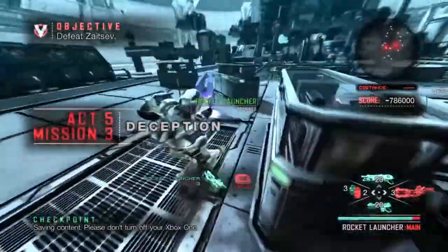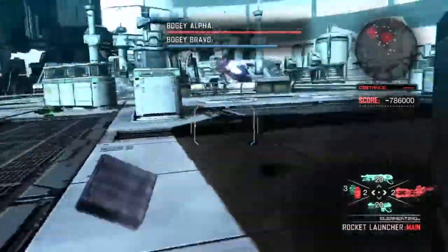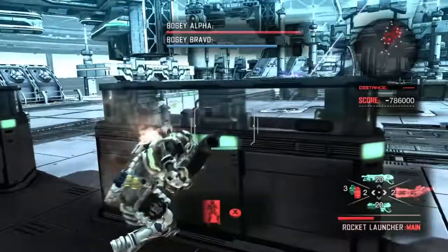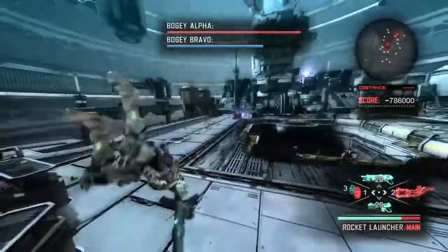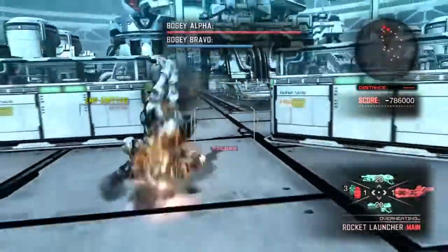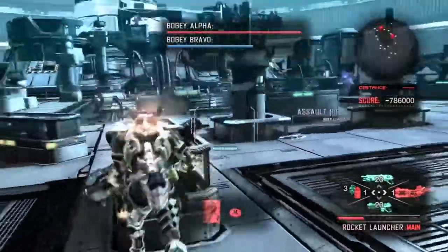Welcome to my extended dual bogey tutorial for God Hard Mode. I'm going to be focusing on this first checkpoint, which is going to be the hardest checkpoint of the game by far. It's the final bosses and that first checkpoint. Once you beat this first checkpoint — meaning once you take out the first bogey — the second part is very easy compared to this. This is insanely difficult.